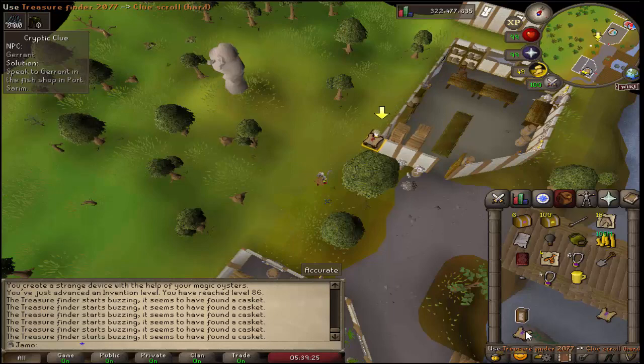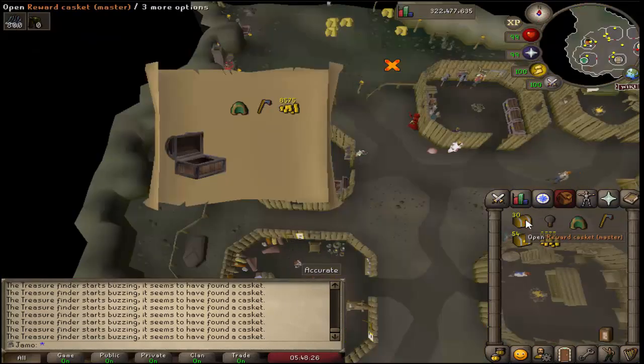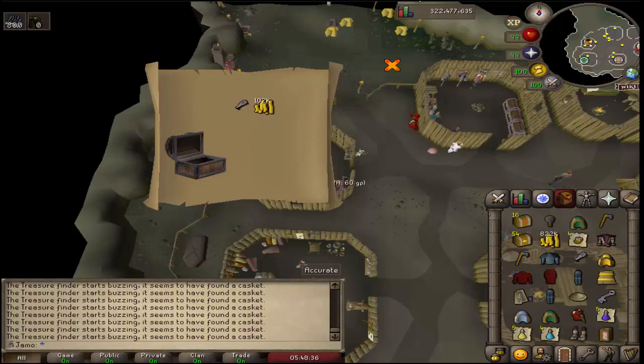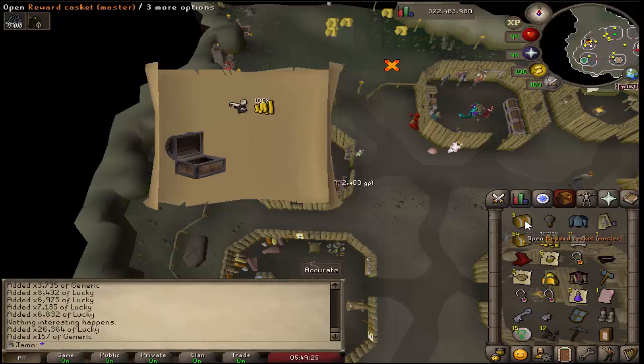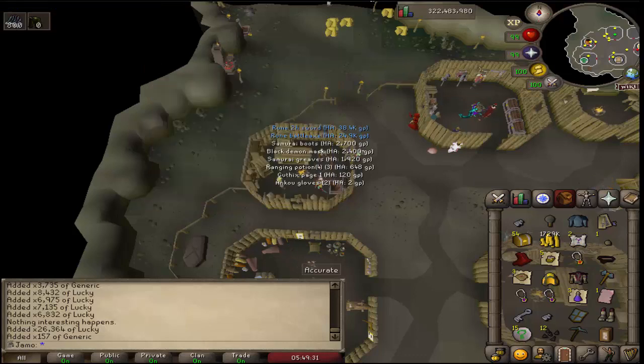Hopefully we get some good stuff. Got the masters and elites, we'll open those. Nothing from these masters - I'll do a god sword kit, that's cool. Another god sword kit. Not getting anything good at all, just opening these last few. Nothing good from the masters at all.